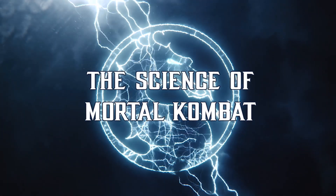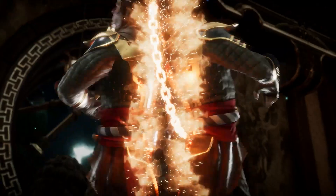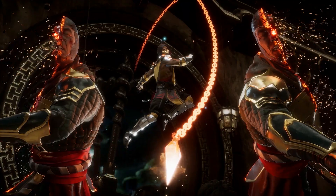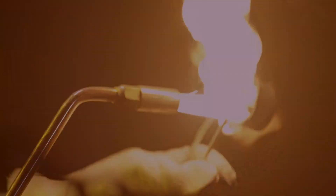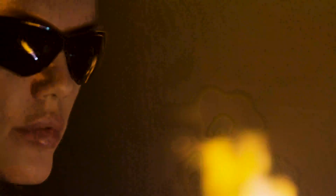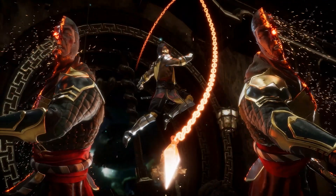Coming up next on the Science of Mortal Kombat: it is the heat of Scorpion's chain which allows him to pull it through a person. We are going to try our best to replicate the conditions of this heated fatality to see what they do to our human flesh analog. Heated chain test in three, two, one.